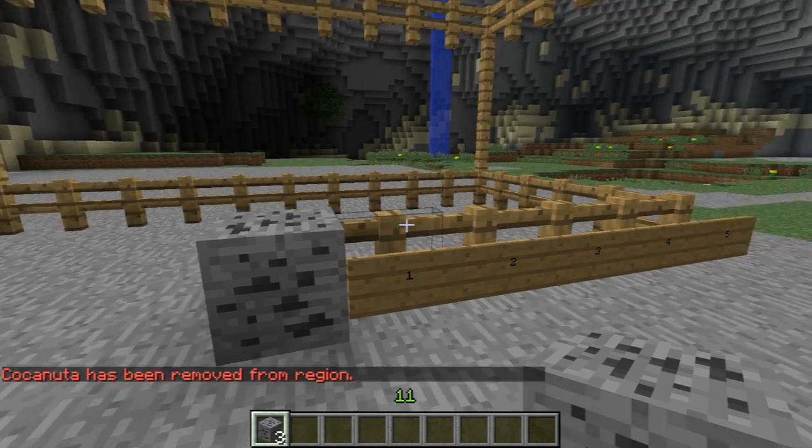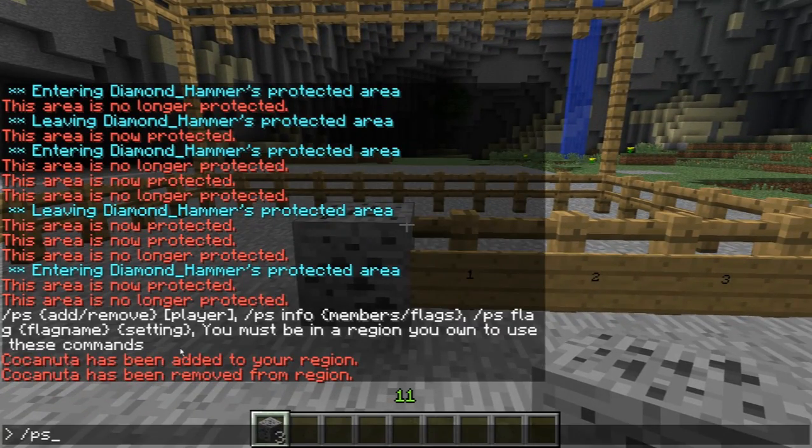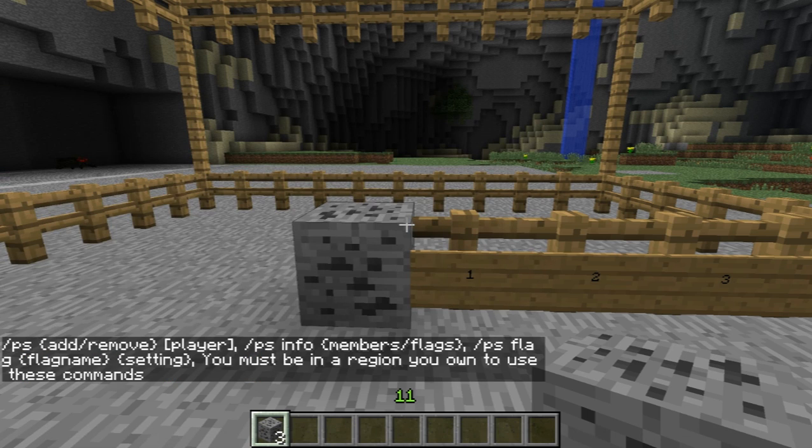Coconut is now no longer able to do anything. Other flags include — which are self-explanatory — if you write 'ps flag' for protection stone, it'll give you a list of the things you can toggle.